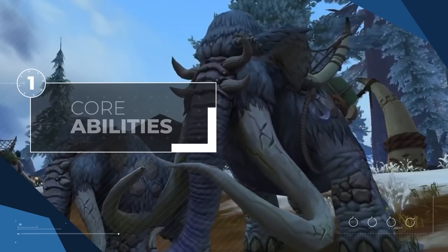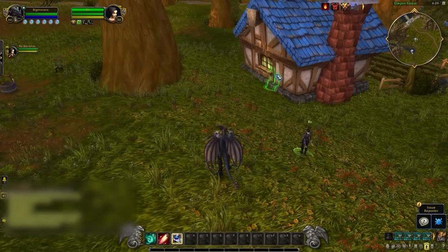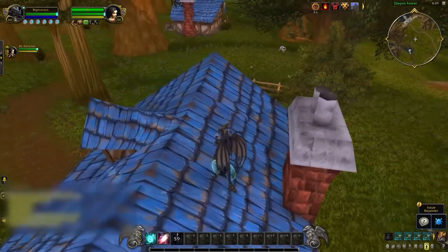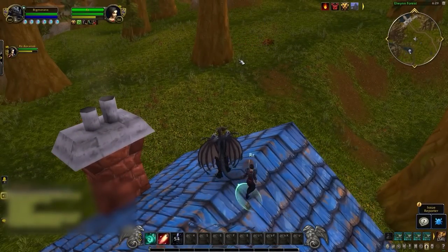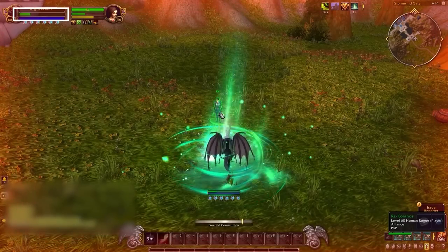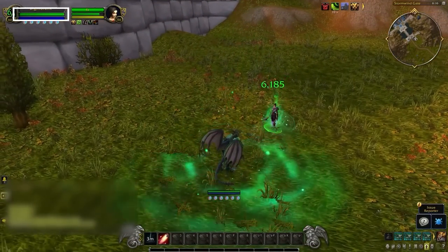First things first, let's go over some of their core abilities and how they might fit into arena. They are quite unusual as a healer since most of their spells have a maximum range of 25 yards. Evoker will only be able to heal teammates that are 25 yards or closer, but that doesn't mean they are completely screwed. Their toolkit is perfect for close-ranged healing and damage, and comes equipped with multiple cooldowns to deal with burst damage.